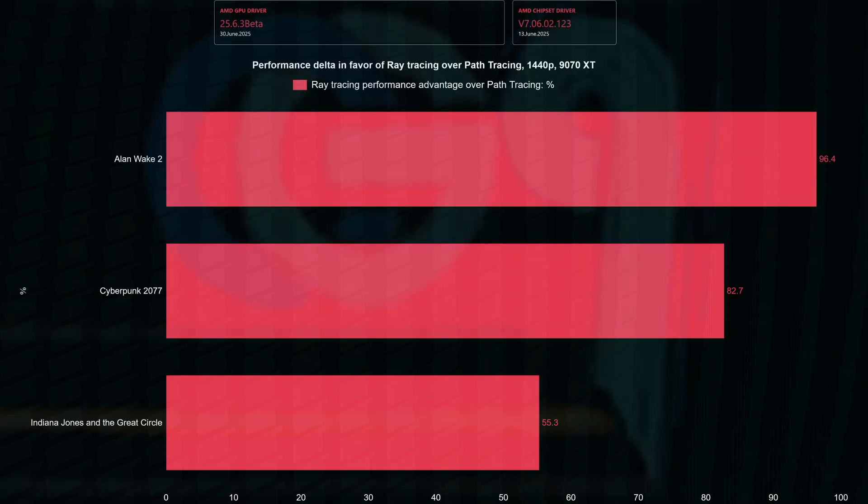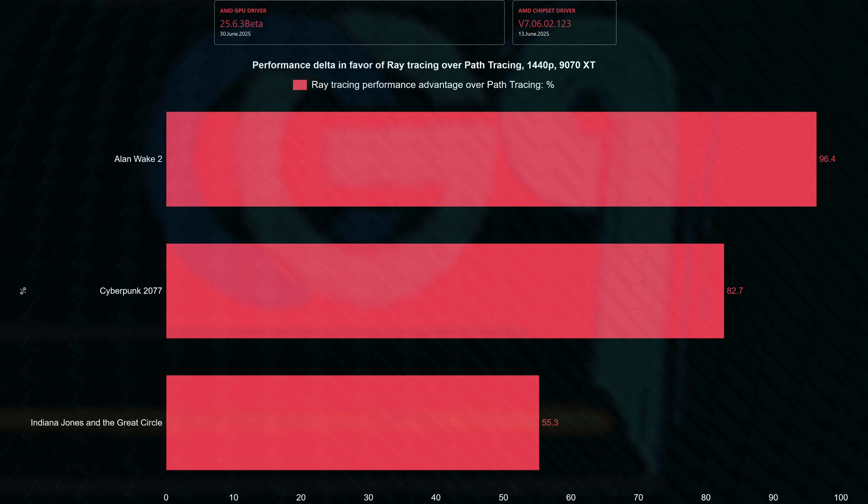As expected, going with ray tracing over path tracing is best. In Alan Wake 2, the performance gains of choosing ray tracing over path tracing is almost double the framerate obtained with full path tracing. Overall, the performance advantage of going with ray tracing over path tracing is 78.1%. What is more interesting is that in the only game in this chart built with ray tracing in mind — Indiana Jones — RDNA 4 delivers the best path tracing results when compared to the other two.